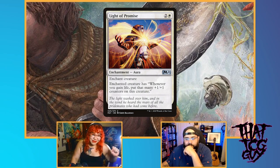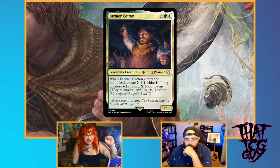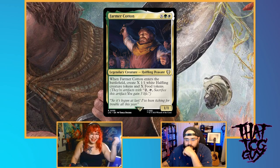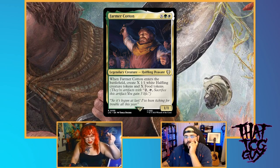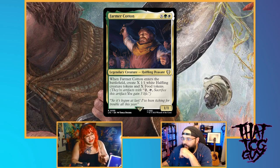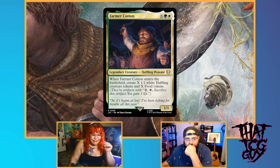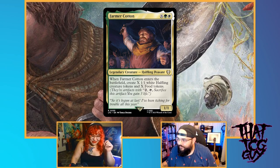Card number four: Farmer Cotton — a brand new card from Lord of the Rings. Farmer Cotton is a legendary Halfling Peasant that costs one less than X, and he enters with X Halflings and X foods. It's so delightfully straight to the point — it gives us creatures for our overrun effects and it gives us food for our life gain. It's literally just here's what you want for the deck in a package. Farmer Cotton and Samwise could easily swap places — he's like our backup commander, redundancy.